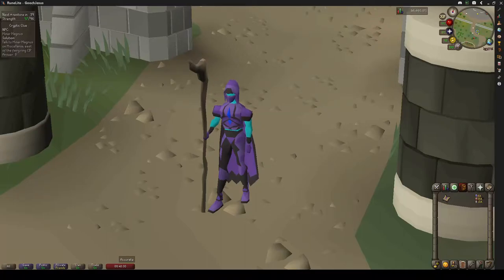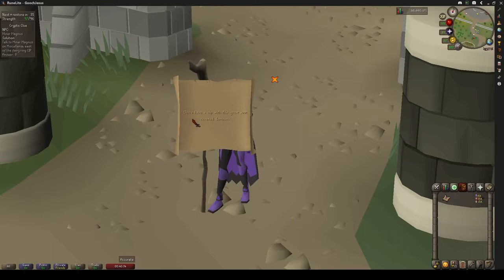Hello everybody, Corbetser here. Today we will be doing a hard cryptic clue scroll. The clue scroll reads: come have a sip with the great soot-covered denizen.